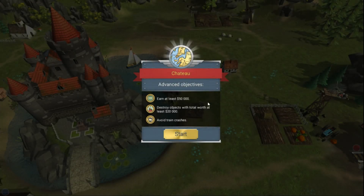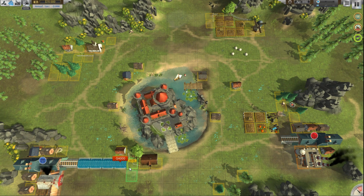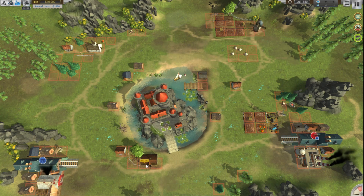Destroy objects — what does that mean? So you have a bulldozer. If you wanted to put a train track where there's a building you have to destroy the building first. You can't just put a train through it? No. I want a train going through the castle courtyard! I think it's bullshit that I can't. So let's destroy things.